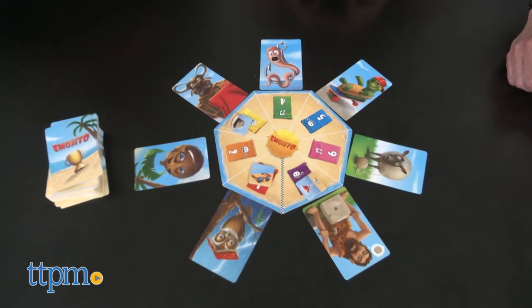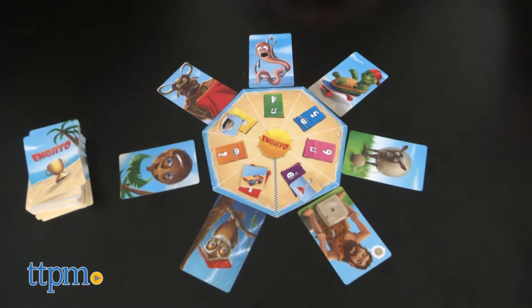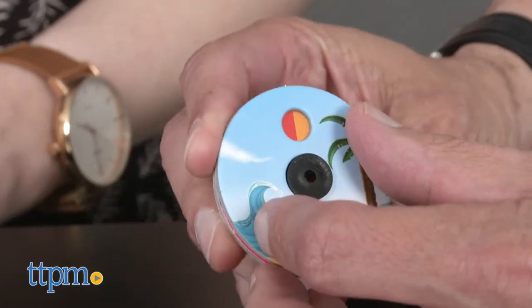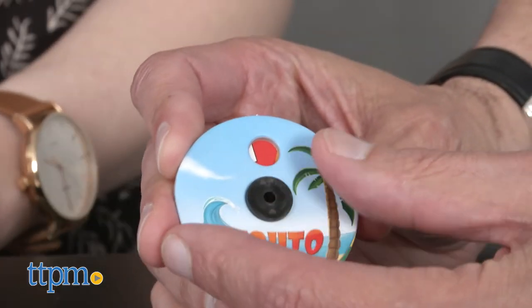Then shuffle the animal card in with six others from the deck and place them around the game board. Next, all other players must use their clue wheel to select what they think you are acting out.